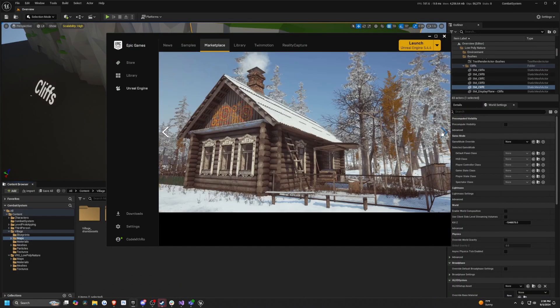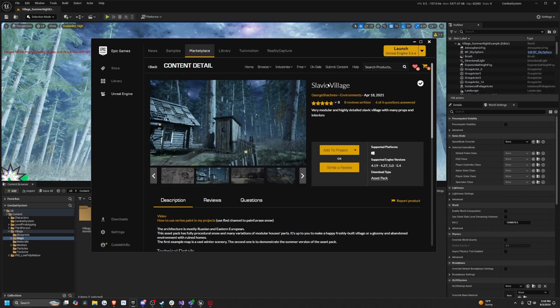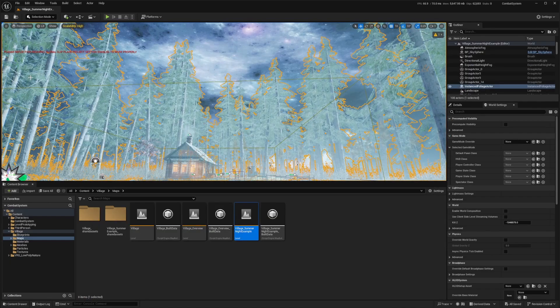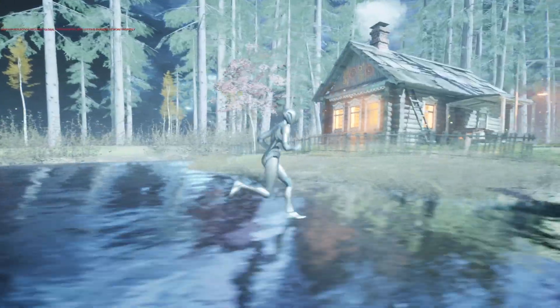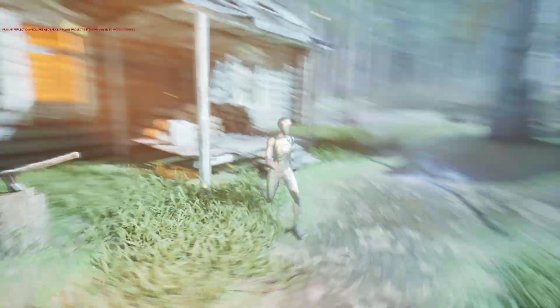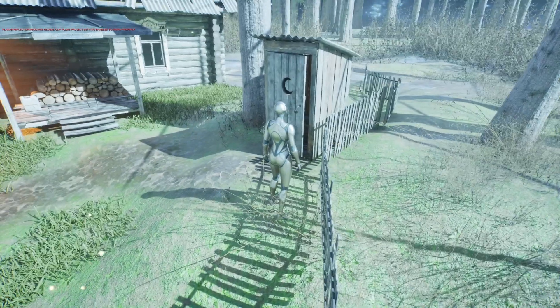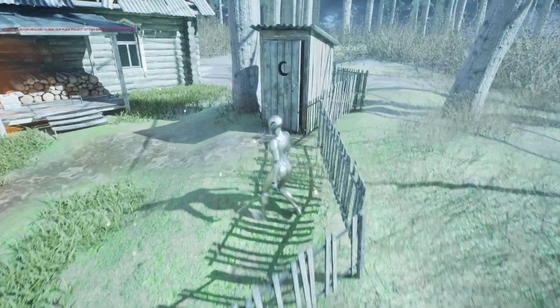Next up on this list, we'll be going over the Slavic village. Oh wow — this is definitely from Shrek, this has to be from Shrek, I swear. When I hit play, there's a cute little hut here and a swamp, some nice lighting, a lot of particle effects. I like it. And the Shrek bathroom — yep, this is great. I love this. I'm definitely going to be using just the bathroom, that's all I need.